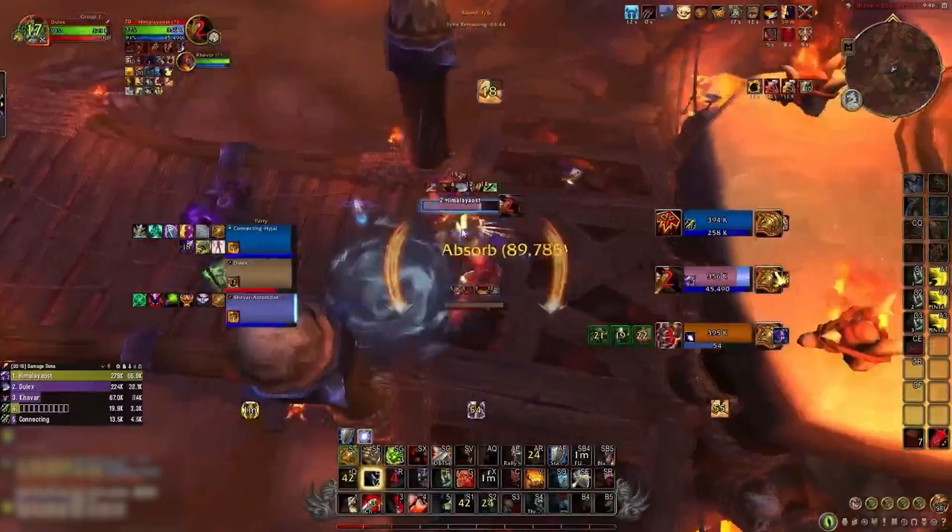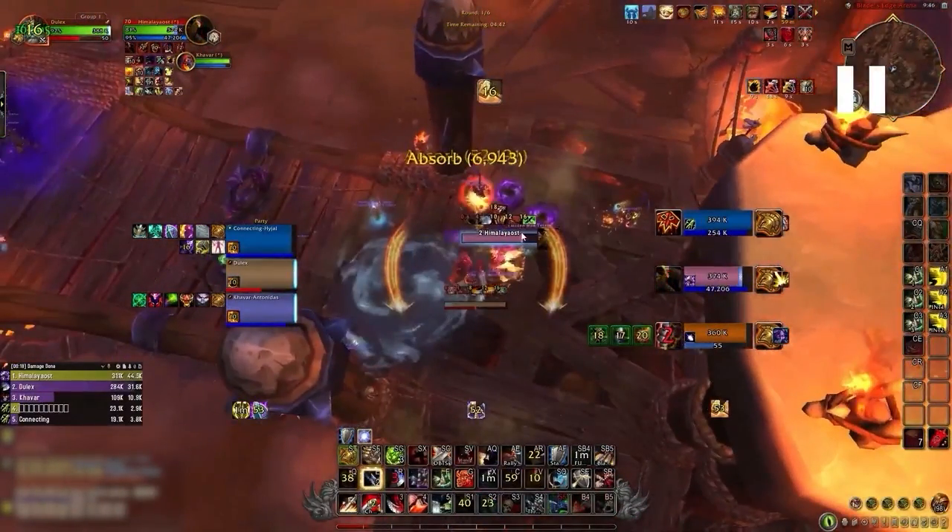I do like this Disarm though - Disarming Wings is a good trade. Using Disarm as soon as they pop Wings is the best time to Disarm a Ret Paladin, and you should pretty much do that every time. I paused here because this is the first time we popped all offensive cooldowns.